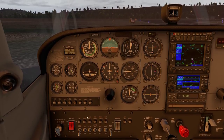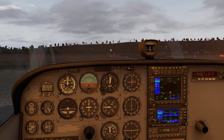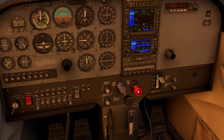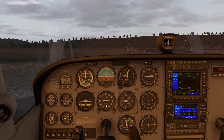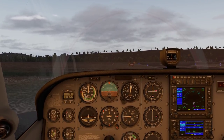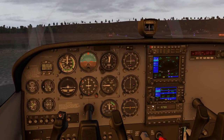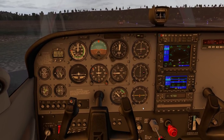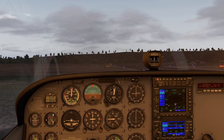If the right magneto doesn't drop the same, there's an actual procedure to fix it - I can't remember exactly what it is but it can happen. Mixture is full - good for takeoff. We can lean it later on. Turn on the transponder - flying invisible might not be such a good idea. Let me adjust my seat a bit because I can't reach my stick. Okay good - now we're ready to fly. Hopefully I didn't forget anything - we'll realize that later.